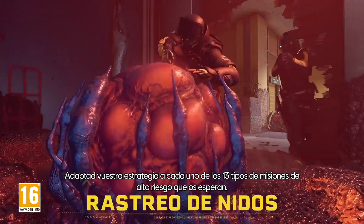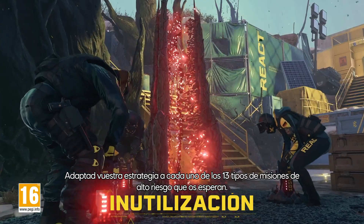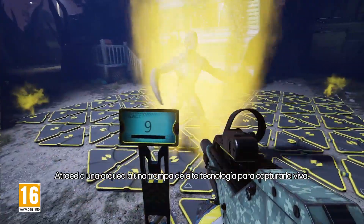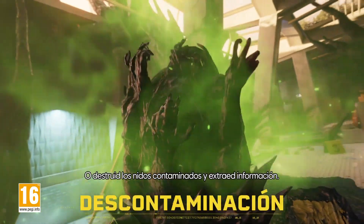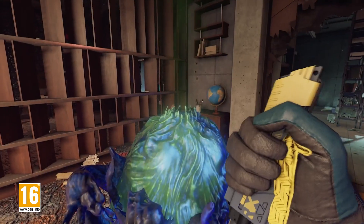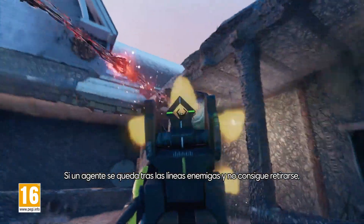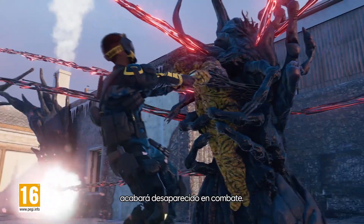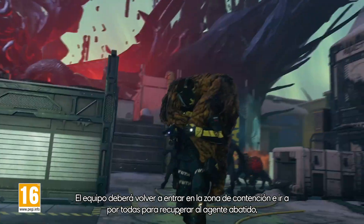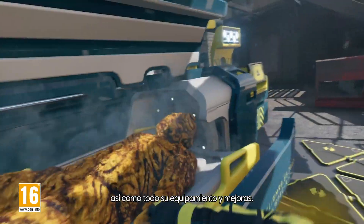You'll need to adapt your strategy to each of the 13 high-stakes mission types that await you. Lure an Archaean into a high-tech trap to capture it alive, or destroy contaminated nests and extract intel. If an operator falls behind enemy lines and fails to extract, they go MIA. Your team will have to re-enter the containment zone and go all or nothing to earn back your fallen operator, along with all their valuable gear and upgrades.